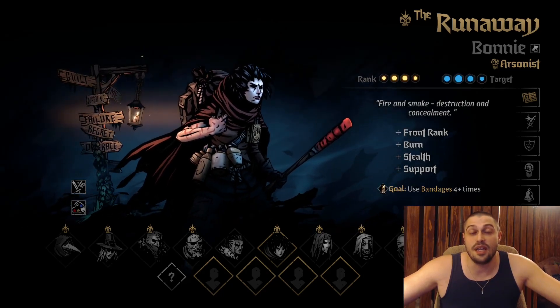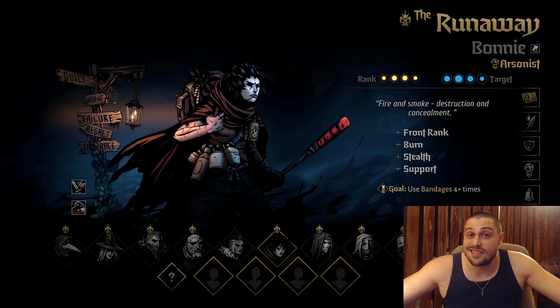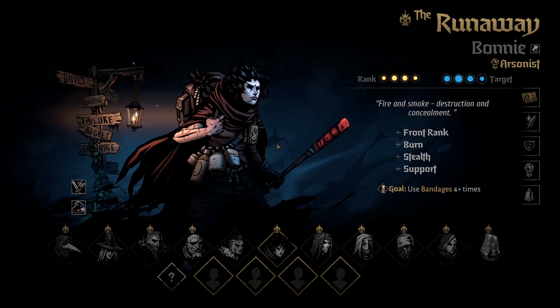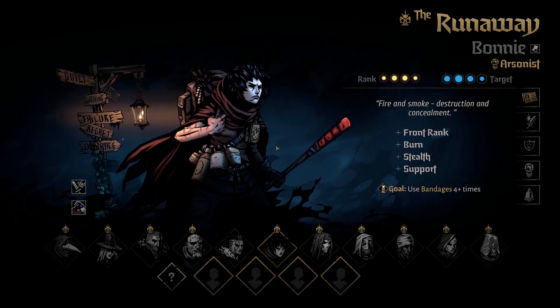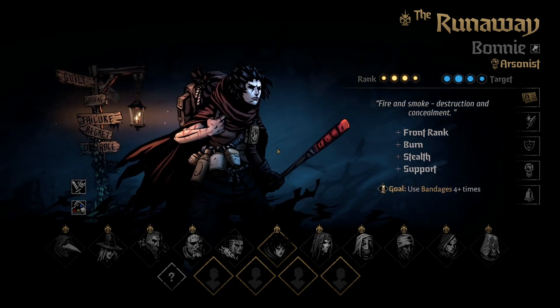The Runaway Guide — how to play The Runaway, covering all builds for all Runaway subclasses in the game. The Runaway covers every position in the game. She's very unique as a new addition to the Darkest Dungeon franchise, and her main ability is burn.